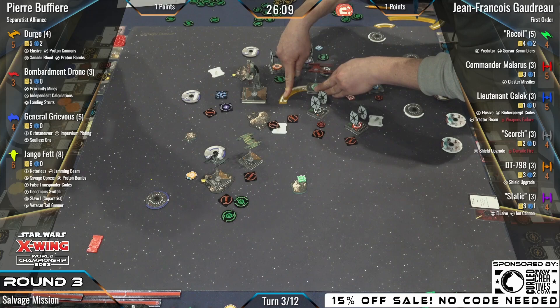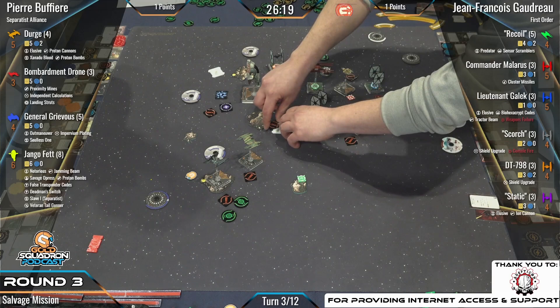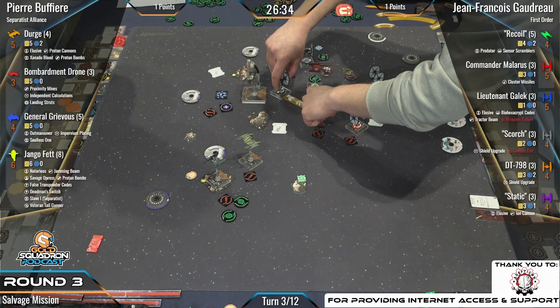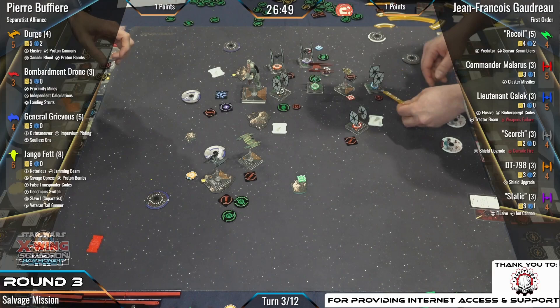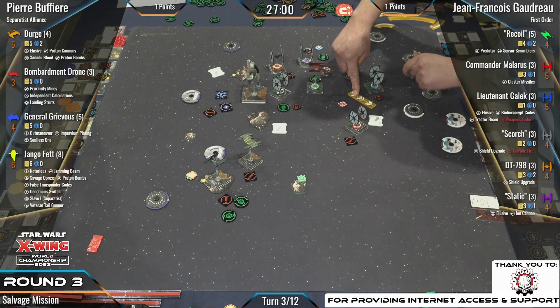Recoil is turning to the right with General Grievous in its sights. Jean-Francois is taking the first player token, so General Grievous will have an opportunity to move first. Recoil would have loved to be second player there — it could have had Grievous out of the way and been boosting. But it's just going to stay focused — don't stress yourself because you still have the opportunity to do a white one hard next turn.